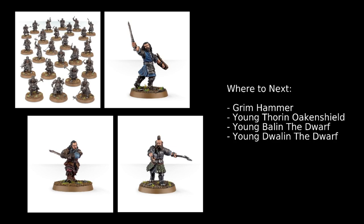Young Balin the Dwarf has the 'Young Sage' ability: in the priority phase, Balin can spend a point of Will to enable his side to reroll their D6 in the priority roll — pretty solid. Young Dwalin the Dwarf has the 'Weapons Master' rule — a model with this rule is never considered unarmed. Before making a duel roll, Young Dwalin may choose to reduce his Fight Value by D3, but if he does so he can reroll all failed wound rolls in the following fight. So you have Balin as the true support, Thorin as a good fighter who brings support, and Dwalin who is all about getting in and doing combat.